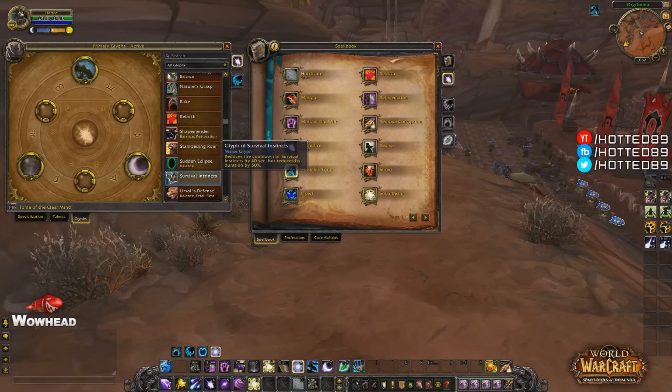The Glyph of Survival Instincts is a major glyph that reduces the cooldown of Survival Instincts by 40 seconds but reduces the duration by 50%. If you're worried about a quick burst from the enemy, you can use this glyph and have the cooldown available a lot sooner. Remember that Moonkins have two charges for it. It's a trade-off if you think the burst window is smaller than you need the full 12 seconds for.